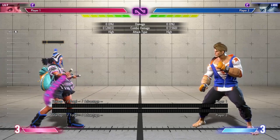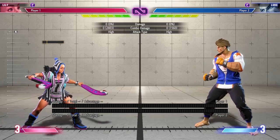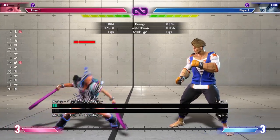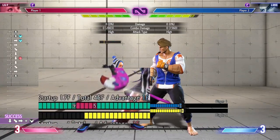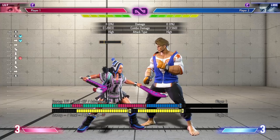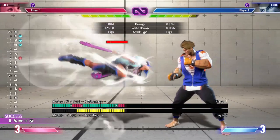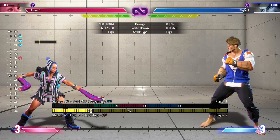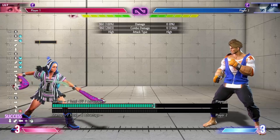Another pressure option with condor spire is using the layered active frames to be plus by doing a heavy button and then light condor spire at certain spacing. By doing crouching heavy punch at the right distance, you're able to layer the active frames to hit, allowing you to be plus in their face — very good for offense. Against a four-frame button, you just counter-hit them, giving 39 frames of advantage. You can get a light charge and you're in your win condition.